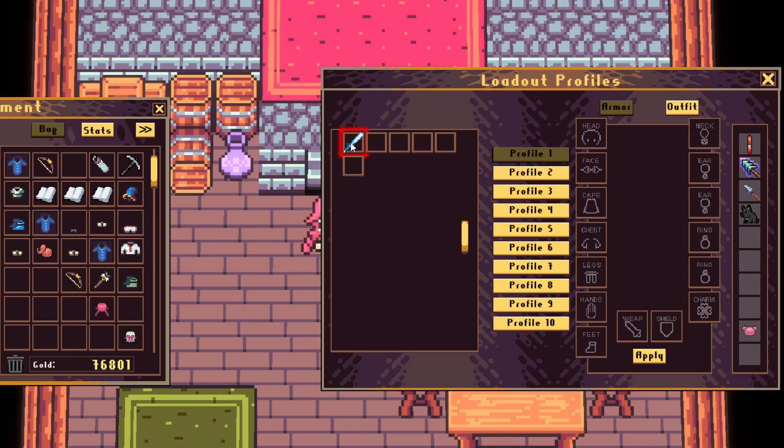Simply drag any equippable item you wish to use in a loadout into the loadout bank. The bank auto expands as new items are dropped in and will contract as they are removed. That's right — all your situational stuff that you're saving for that perfect moment can be stored directly in the loadout bank, keeping your inventory clutter free. Once your precious gear is safely stored in the loadout bank, you can begin building your hot swappable loadout profiles.